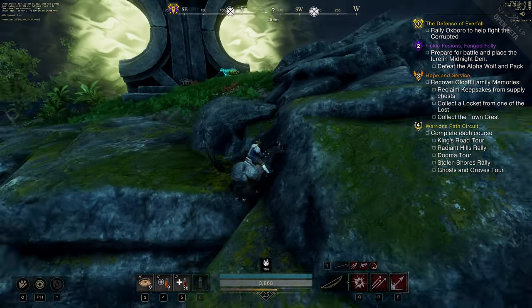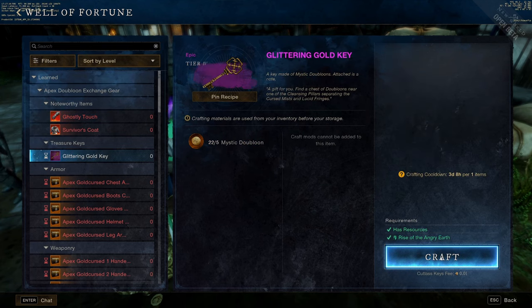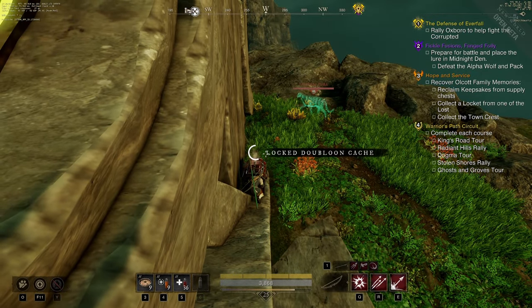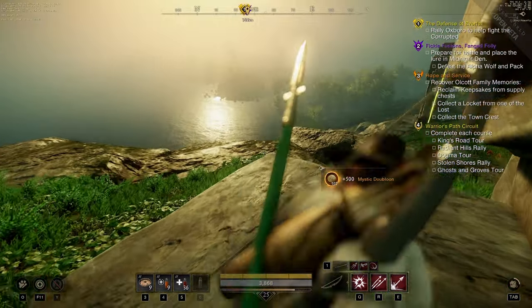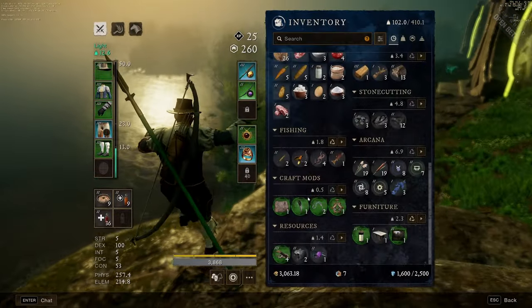On my way out of the free-for-all PvP area, I noticed this chest. I found out that in order to open it, you need to craft a Glittering Gold Key for five Mystic Doubloons. You can only craft one of these keys every four days, but it's 100% worth it. Once I made the key and went back to that chest, it gave me 500 Mystic Doubloons — and that's nutty.